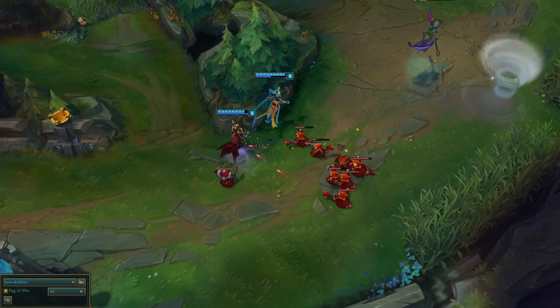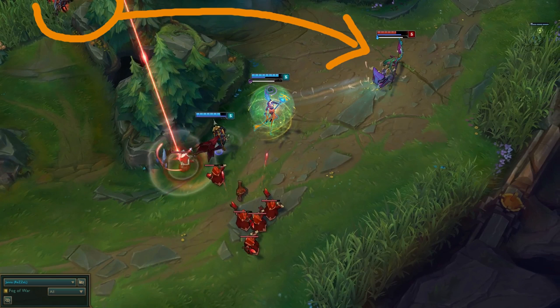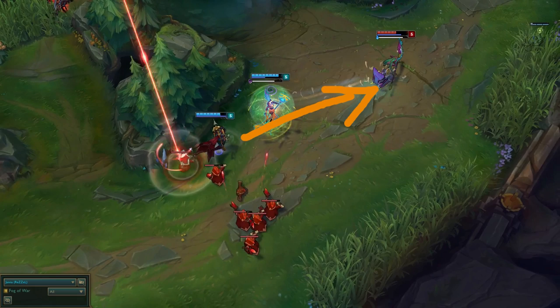This upcoming team fight demonstrates the different complexities of Janna's passive, by using it offensively and then defensively as the fight goes on. Nocturne made his intent to ult the bot lane, but the enemy top laner sees the incoming aggression and ports before Nocturne can get his ult off to prevent it. This forces us to commit to the gank, but also creates the need to gain distance from the incoming Renekton.